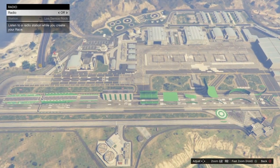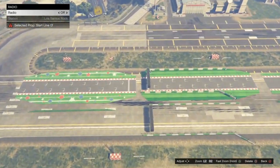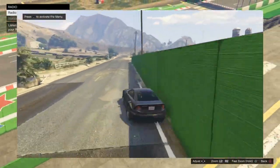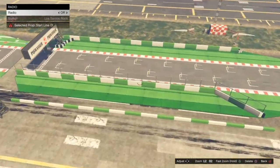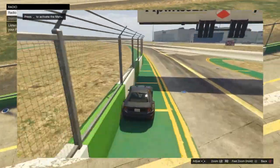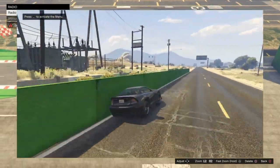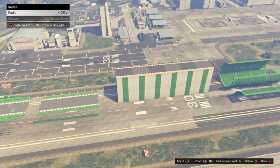All right, here are all the good props — green is good. Starting with stunt track pieces: this starting grid here can be turned sideways and makes for a pretty good wall. This other starting grid has fancy walls with fences on them that you can lower into the ground and use as barriers. Any flat stunt track piece can be turned sideways into a barrier.